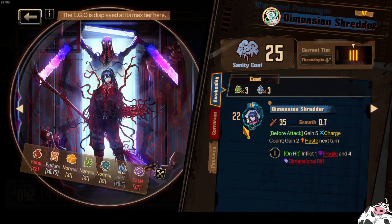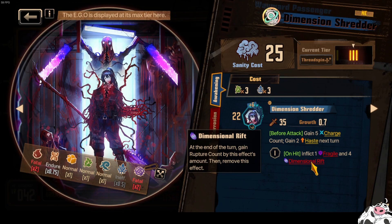But let's look at Honglu's first. So it's a six-cost — unfortunate — three Gluttony and three Pride. Refunds back one Pride, so it's about five costs in total. 22 plus six is pretty decent. Before attack, you gain five charge count and gain two haste next turn. Not too bad. But then the one Fragile kicks in and I'm like, ah damn it. Not very interesting for applying Fragile, so we can take all the railway speedrun strats by applying Fragile out already.